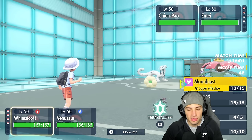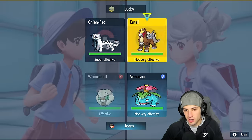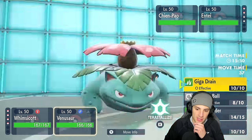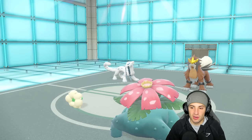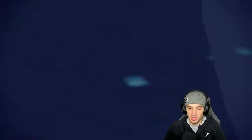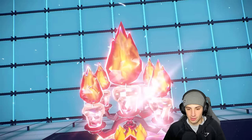Iron Hands and Entei come out — there's a problem here, they have fast moves: Sucker Punch and Extreme Speed on Entei. I could Terastallize into Dark, but I think I'll just throw Moon Blast and Giga Drain, doubling down into them. Actually I'm going to Terastallize into Fire, considering there's an Ice type and Fire type on the field — blocks both those typings from being super effective. Perfect Tera for Venusaur. Love the little chandelier on its head!